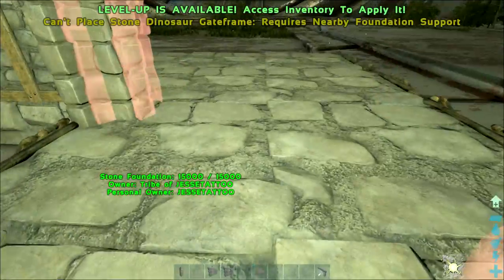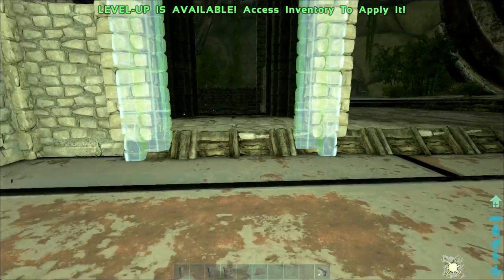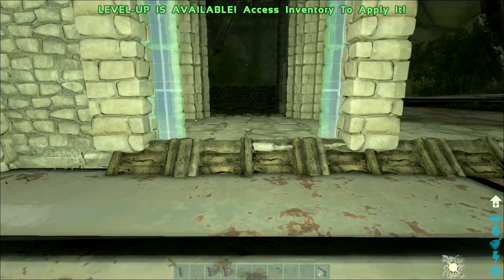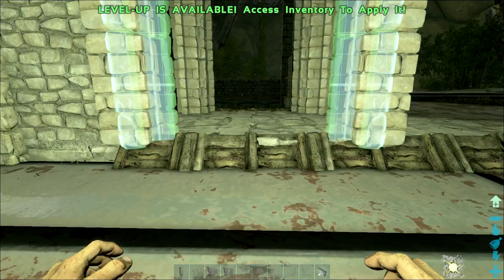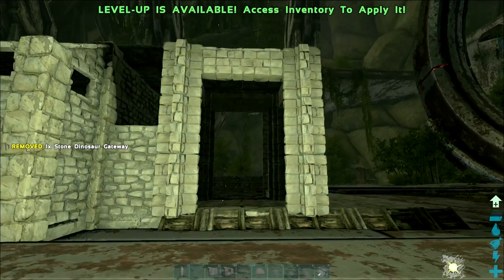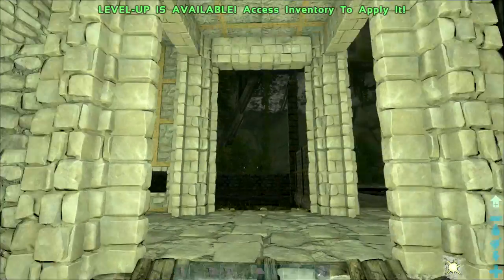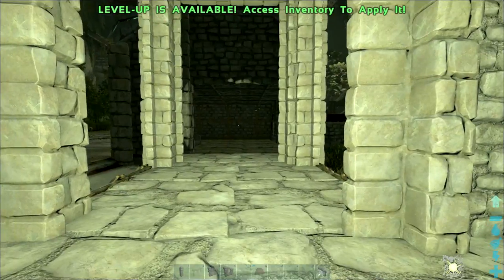Line these two up again. For this one, the snap point wasn't cooperating so I just floated it in and found a spot that looked about right. It lined up — no more gap at the top. Trigger gone, looks pretty good.